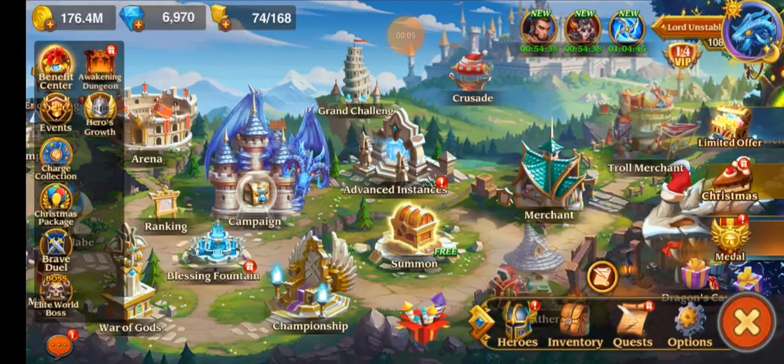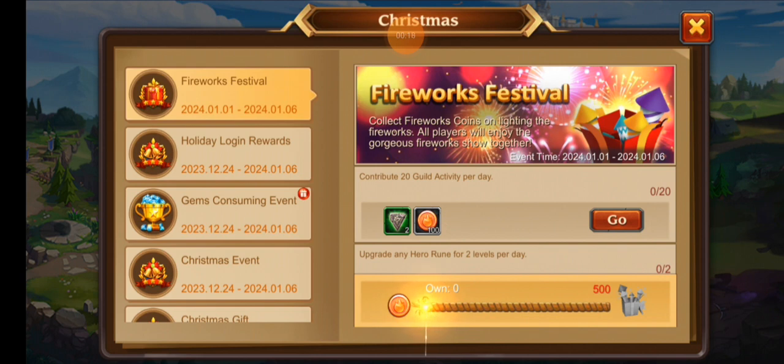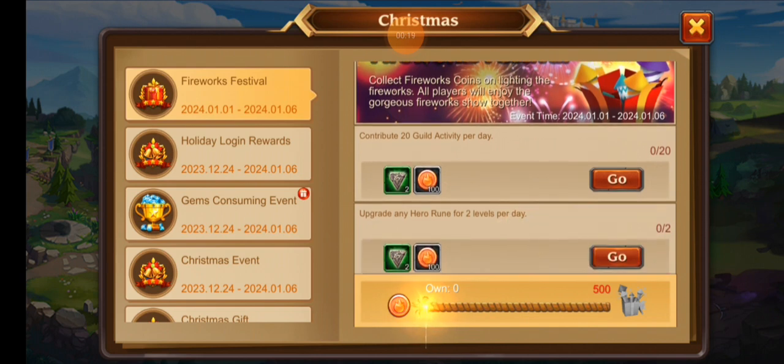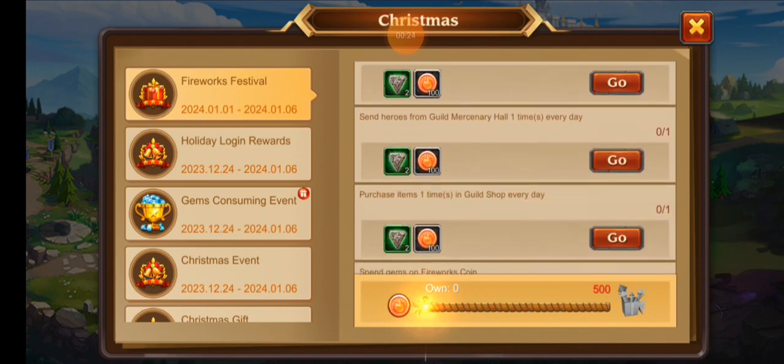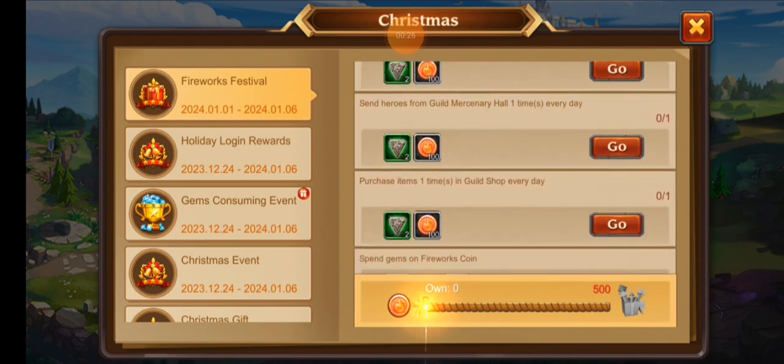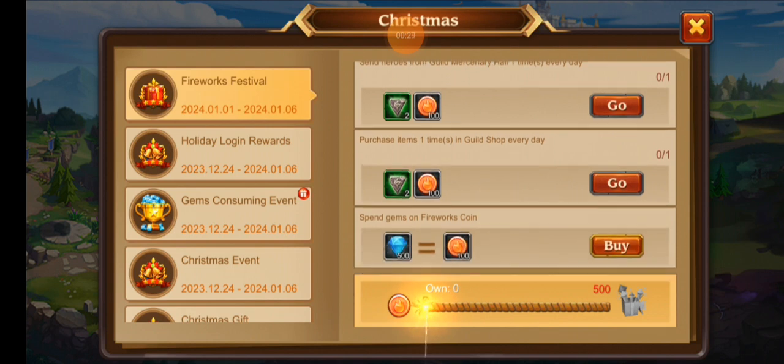Good morning, happy New Year's — we're officially into 2024. There's a fireworks box right here. The tasks are: collect 20 guild points every day, upgrade runes for two levels, take a hero from the mercenary hall, purchase one item in the guild shop, and buy 500 gems.